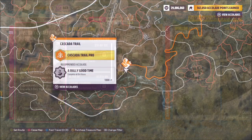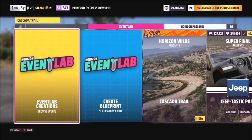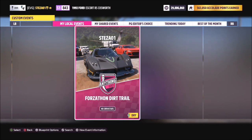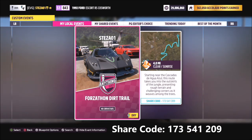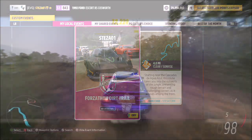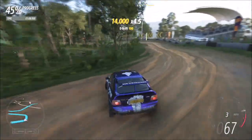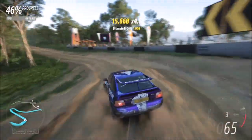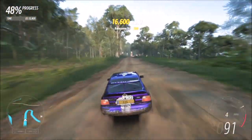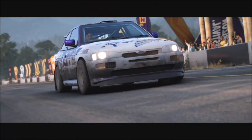This is actually quite an easy one. I've created a custom blueprint race at the Cascada Trail. Unfortunately it doesn't seem to allow actual custom races, just a blueprint of a race already in the game. I've created this one with no AI driver tiles or anything like that, so it's quite easy to clear. The share code is 173541209 and it's called the Fordathon dirt trail. There's no AI driver tiles, and with the car tuned you can clear the race in about two and a half minutes. Complete it three times and the first challenge is done.